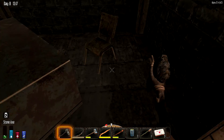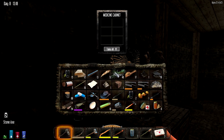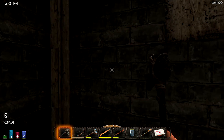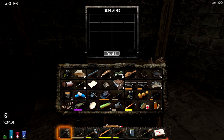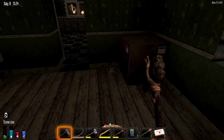Come on, book! No good books. Nothing in the medicine cabinet. Nothing. Nothing good. Cardboard boxes — they almost never have good loot in them.